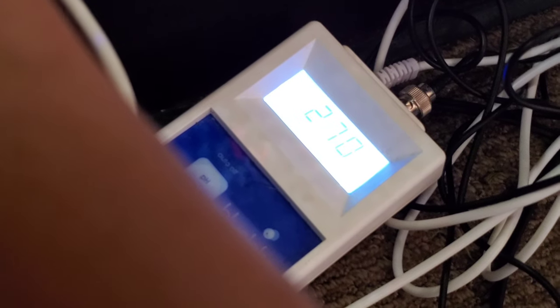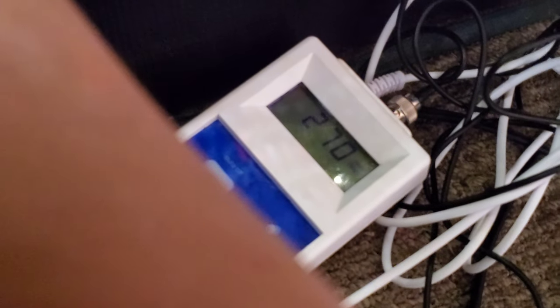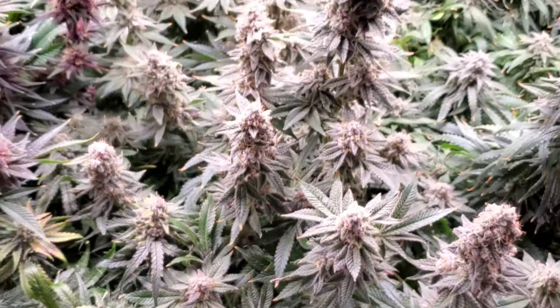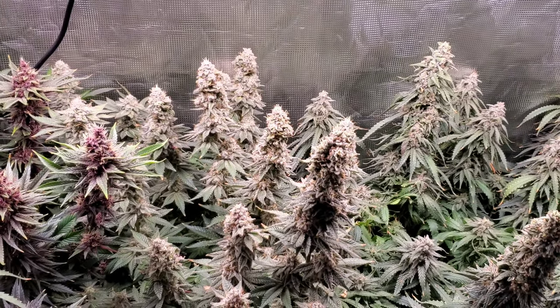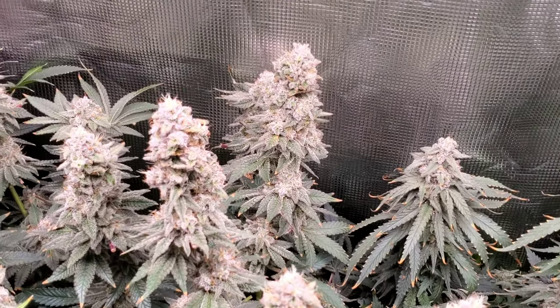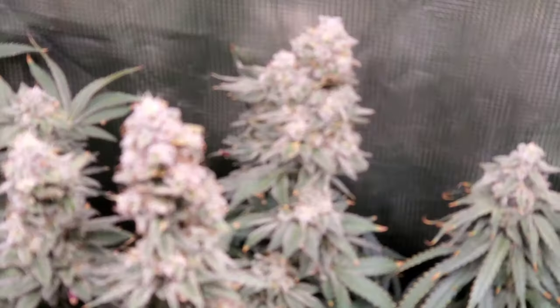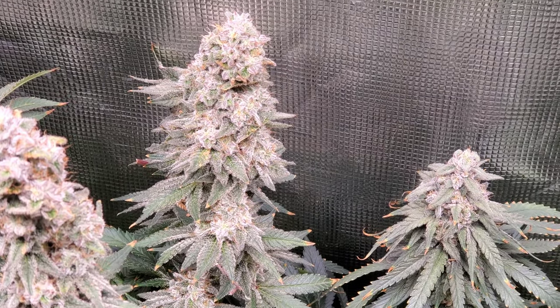Nice — it dropped down probably a good 70 to 80 PPM. We're right on track to get it below that hundred-point mark before harvest. One last look at all the tops of the colas before I hack them down — probably cutting them in six or seven days. This might be the last close-up shot you're gonna get, so here you go — nice and frosty.